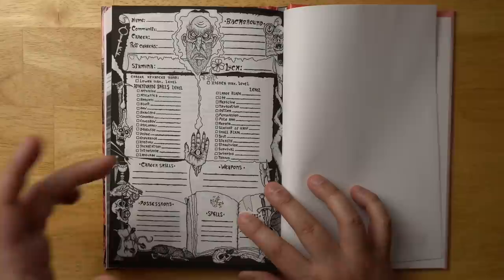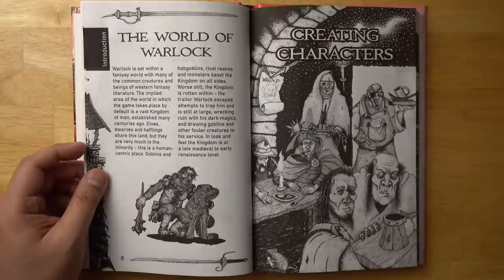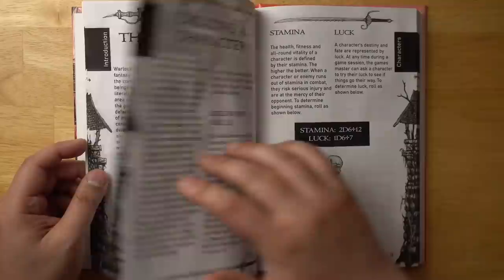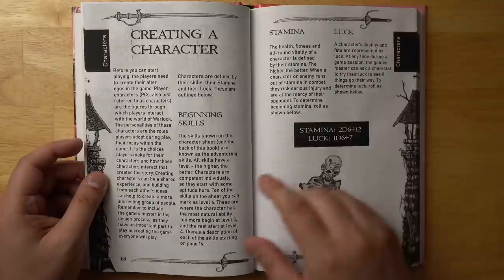You also have some career skills — I'll show you how that works when we get to it — as well as weapons, spells, possessions, and so on. It's pretty minimalistic, very clean and straightforward. The world of Warlock is very similar to the classic Warhammer Fantasy Old World, where it's very human-centric — you're basically in the empire. There can be dwarves and elves and so on, but most people you're going to find are humans, and it's a pretty mud-and-blood type of universe.